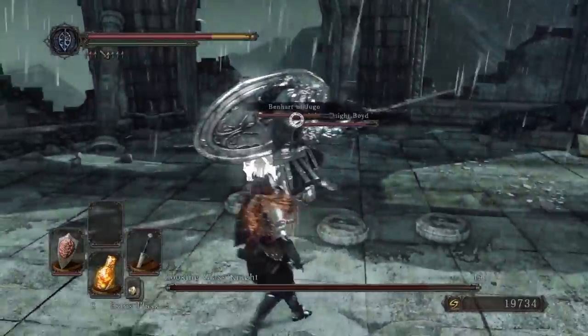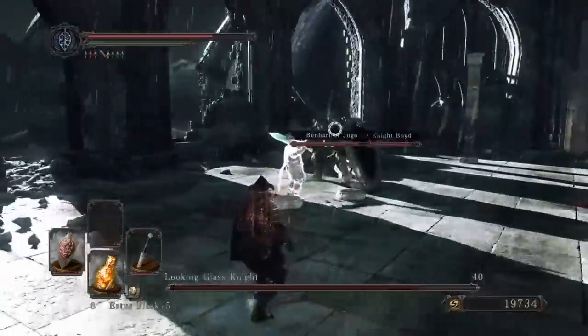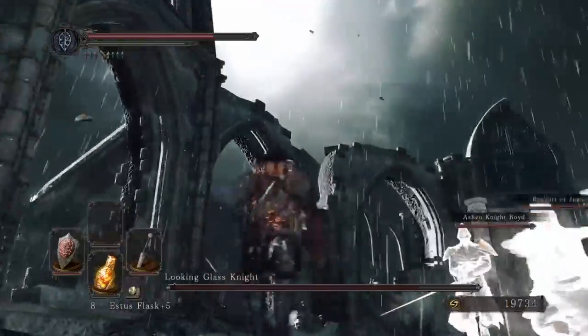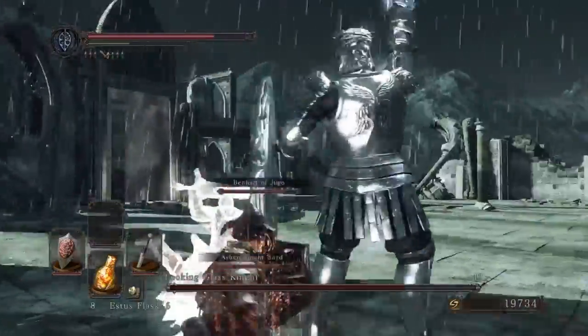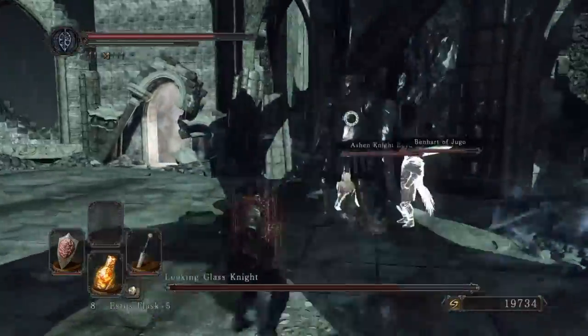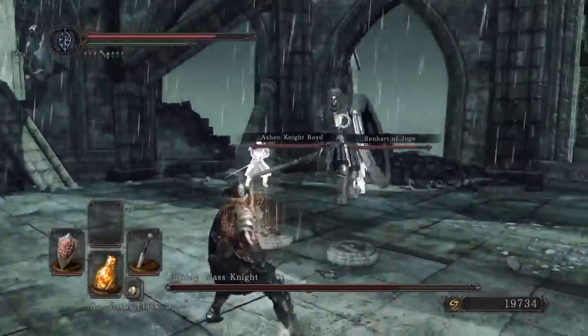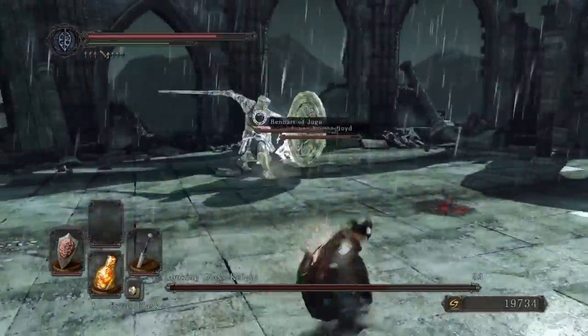As always, try and circle around him, get around the back — he's got that big shield there. Whenever he does that jump attack, try and roll into him. You've got to be careful with the lightning sword; every so often he summons the lightning and drops that down.